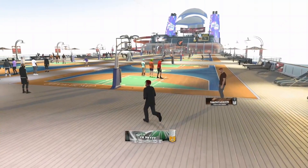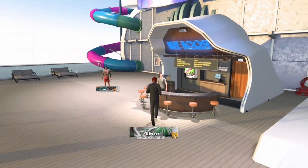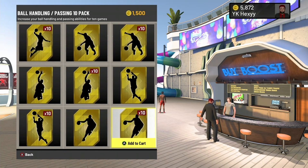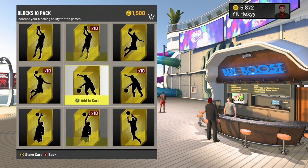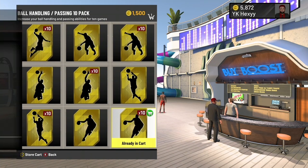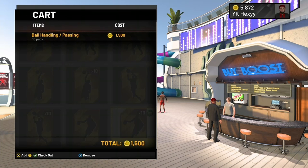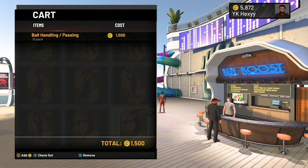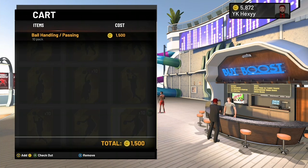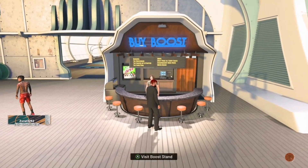We are here in the park, and the first thing I want to go over is boost, like last time. Boost isn't a must-need but it does help. You can do ball handling boost to help with your ball handling — it also gives you passing. Don't use this if you're broke on VC. If you have 4k plus VC, you could buy boosts. You can also get shooting boosts which are 1,500 for the pack. I get those playmaking and ball handling boosts.